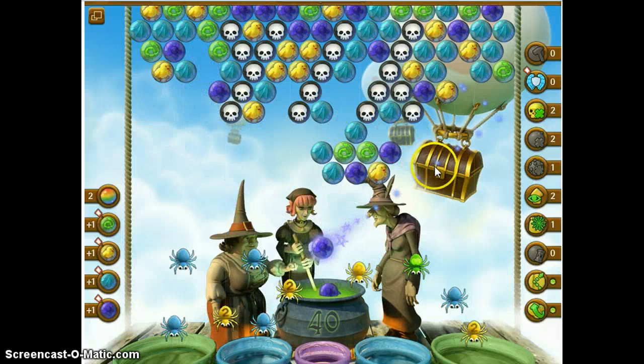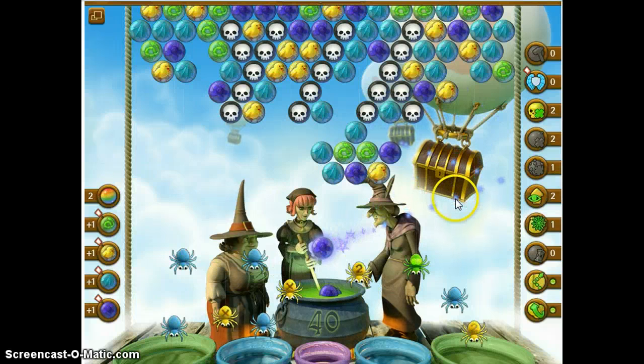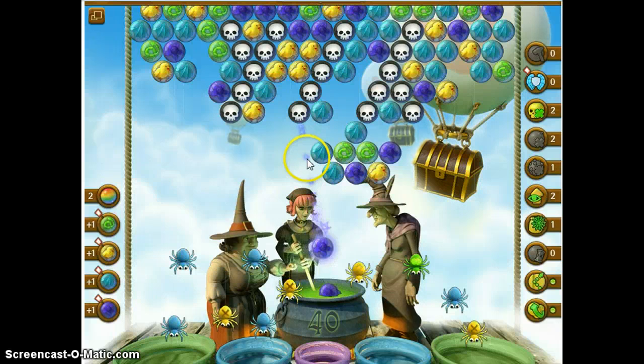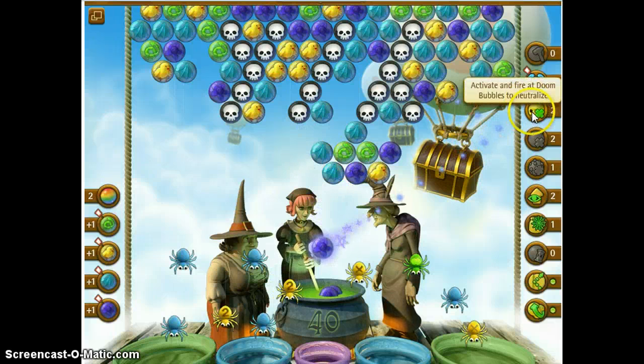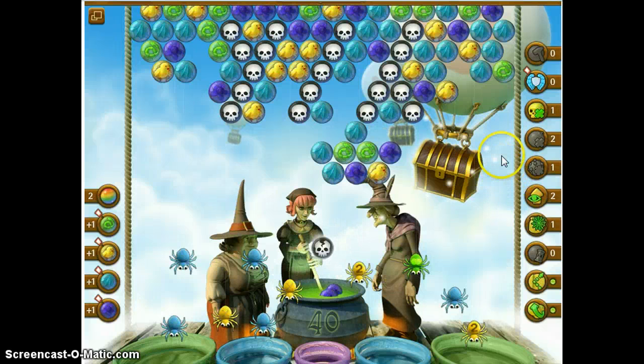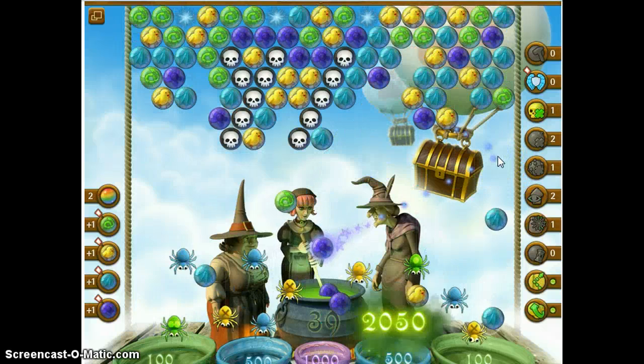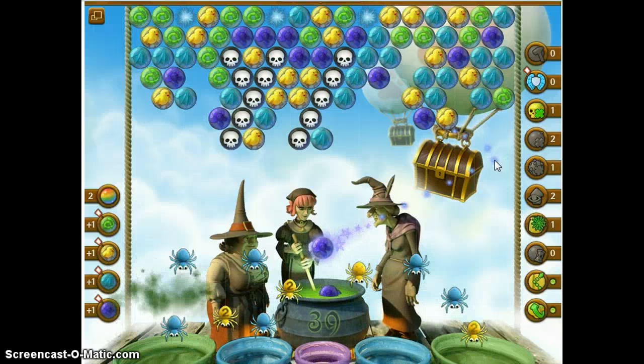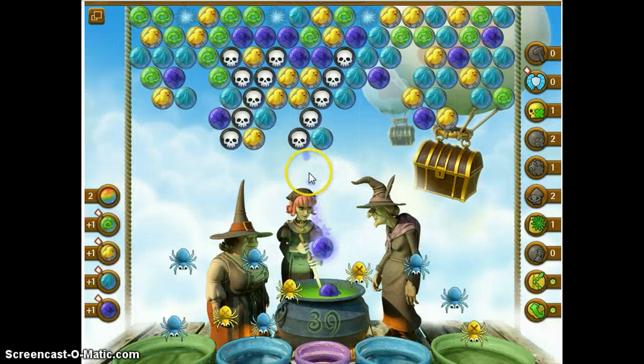Do we have anything to work with? Of course not. I just need an aqua right there. Go up there — can I get it? No, no, no. I normally try really hard not to use these charms. But it would take me forever to finish these games. I haven't used any of my rainbow bubbles. I still have no blue bubbles.